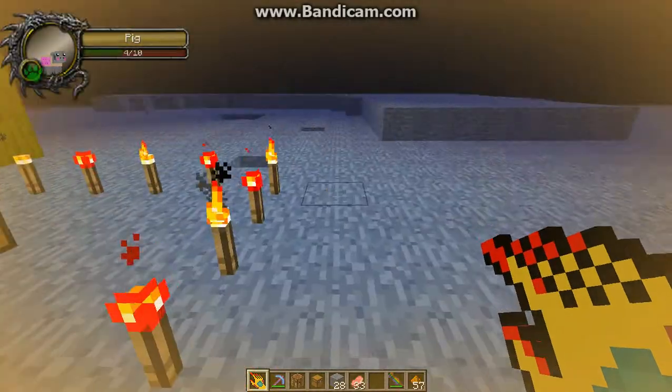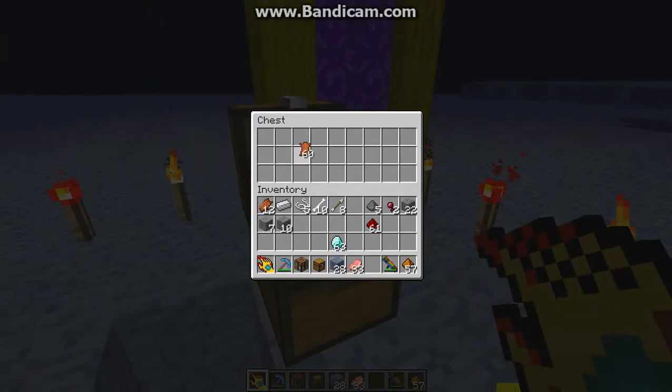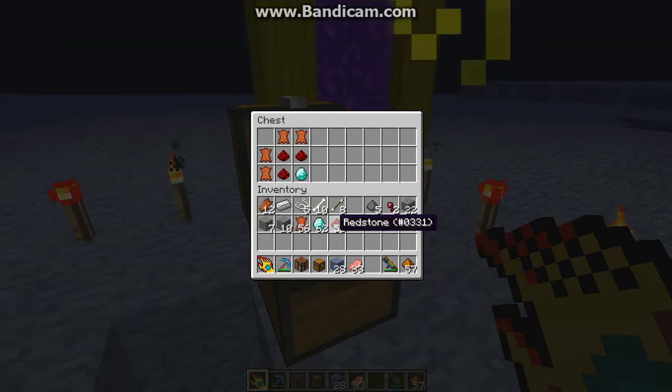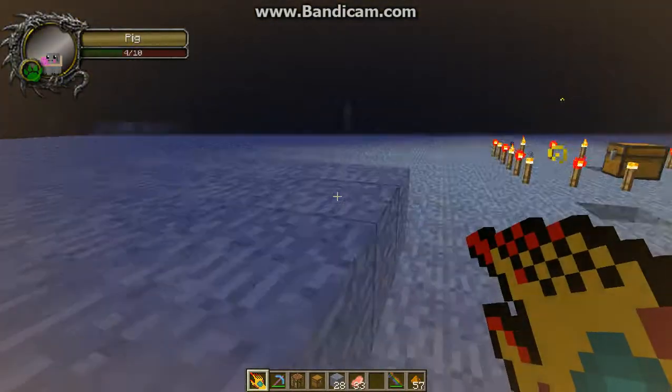So basically this mod just adds one thing into it — just one crafting recipe. Pretty simple. Got some diamond here, put some redstone around here. Then, once you make that, you get this. It's very simple. It's not that much.